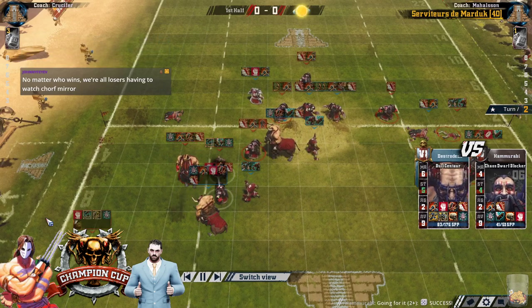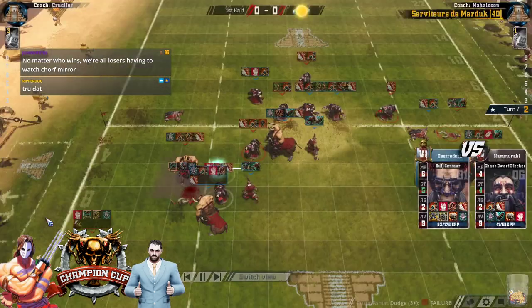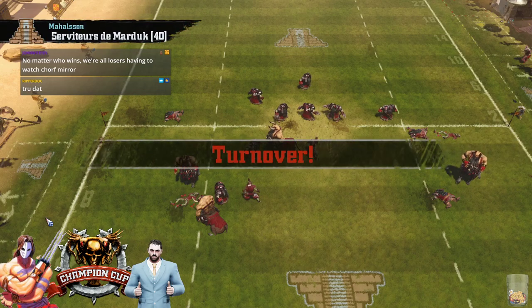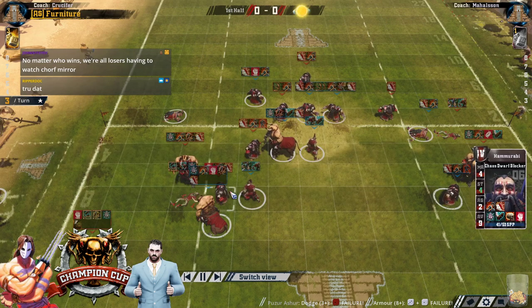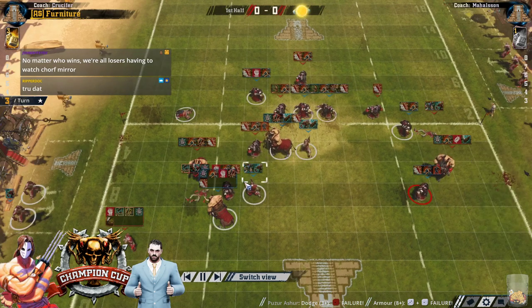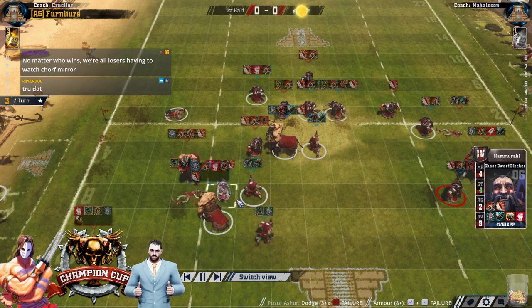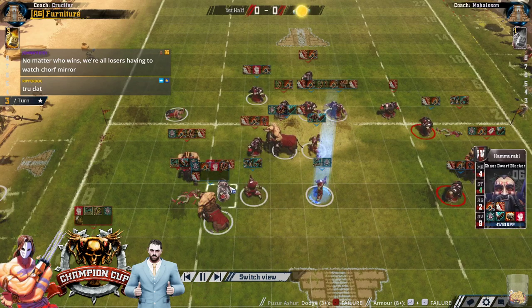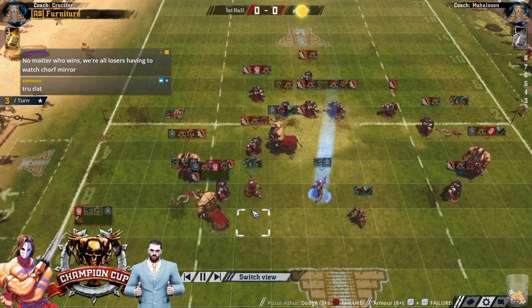That makes the classic mistake of forgetting the bull has strength 5. That was a bit crap. And then he assisted the dodge - he assisted the block and then didn't block. What? I don't understand. He literally just dodged there - he GFI'd to assist the block and then didn't block. What the fuck is he doing?